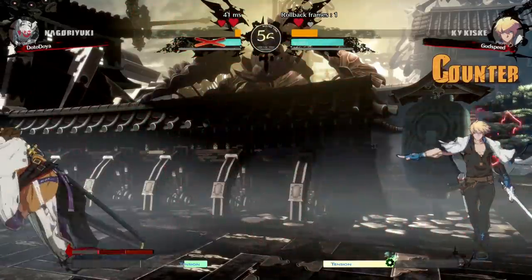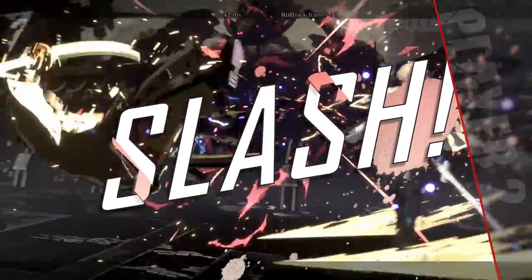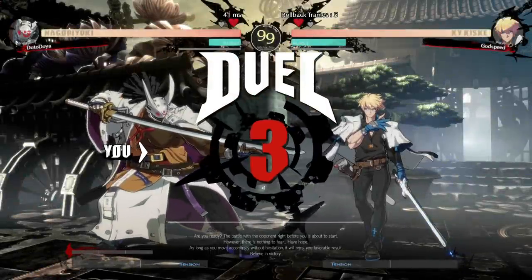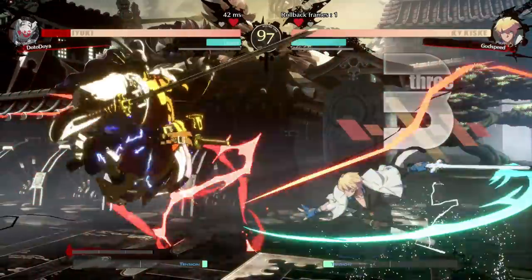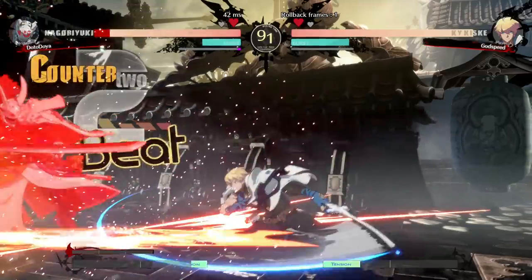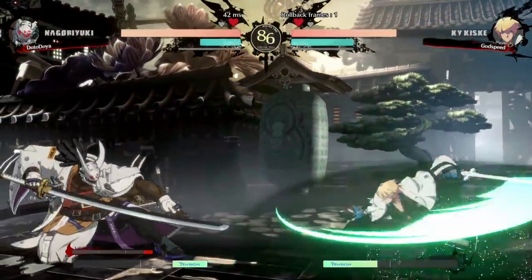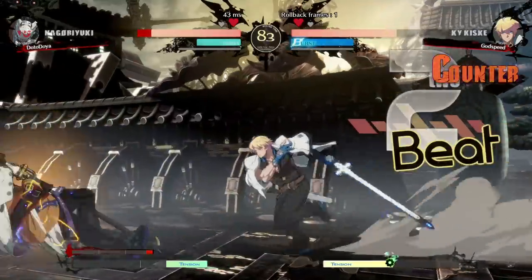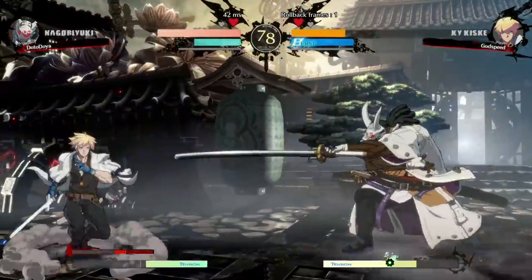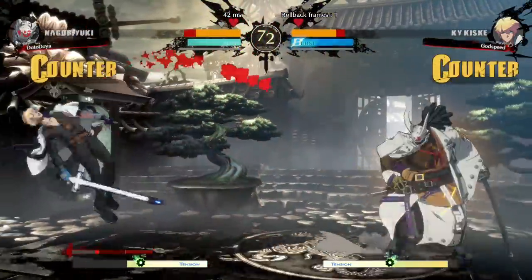We traded with that. Nice. He called us out — I definitely got a bit aggressive, went in for a command grab, thought he wouldn't expect it. Nice jab into the super. Now things are getting risky. No jumping — he didn't even jump that time, we just had too much aggression. He hit us — I thought we had that. I'll take that. I built up so much bar there. Maybe I do go into the bar strat for this one. Let's do it.